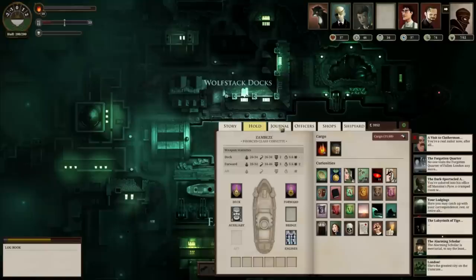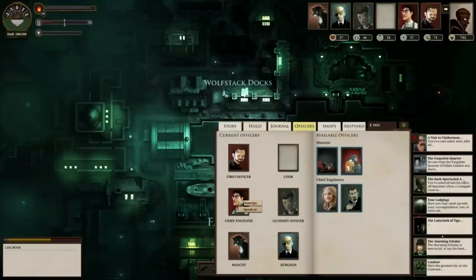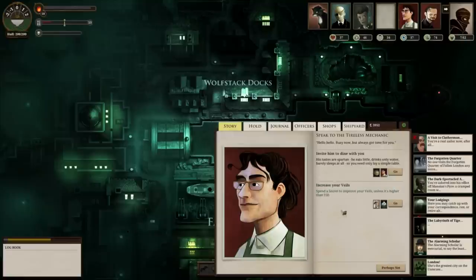You can find the Tireless Engineer in Frostfound. It says he costs 20 echoes, but he actually costs 50. You can also find him in London. Once you've got him, have a speak — it's going to cost one supply to talk to him.